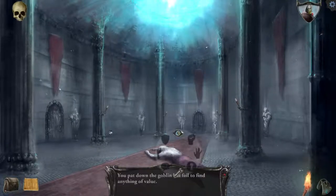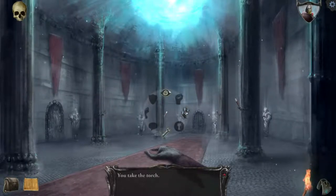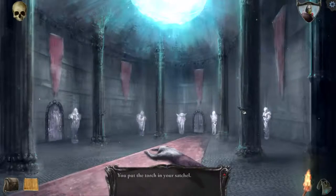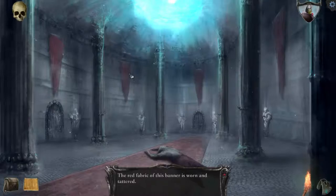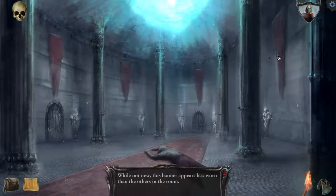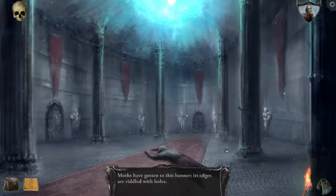You pat the goblin down but fail to find anything valuable. There's a lot of torches around here. The grand hall is really adorned, lined with enormous suits of armor, which in turn guard a number of doors. I must have grabbed them all. What's this thing up here? Far above your head, a blue mass of energy pulses, perhaps powering something within the castle. What about these banners? The red fabric is worn and tattered — threaded weave needs repair. This one's less worn than the others in the room. Moths have gotten to this one, so it's more recent than the rest.